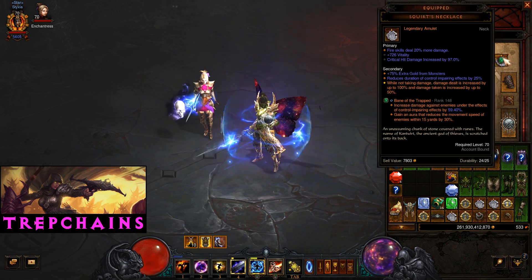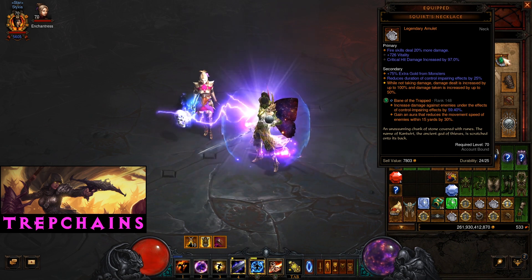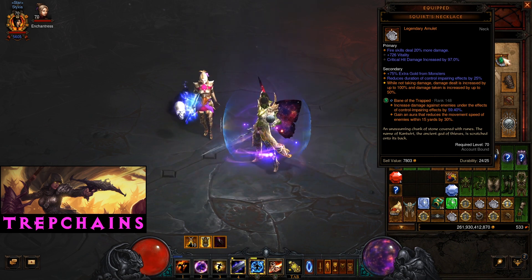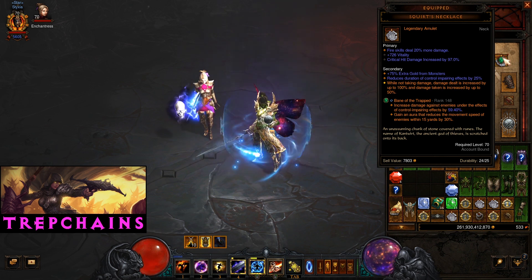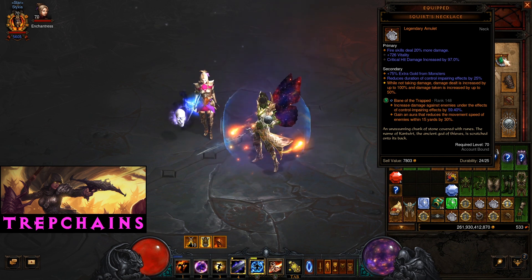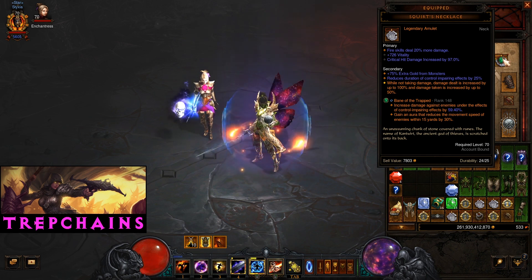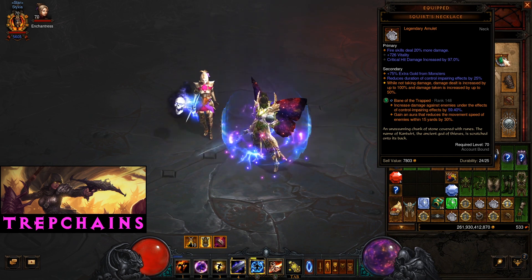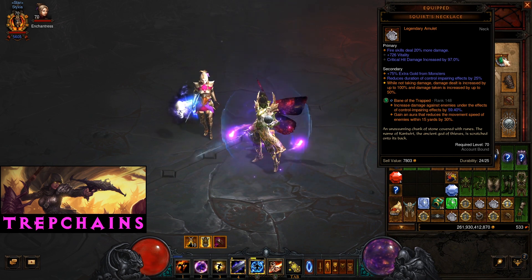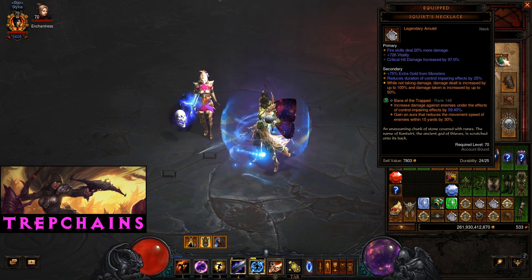Running Squirt's Necklace. You do want to keep this up — it's one of the reasons you want to move around. It depends a little on the affixes and how many ranged mobs you have, and how easy it is to keep up. Some runs I've had it up pretty much the majority of the time. Other runs, just like now, I didn't keep it up nearly as well as I should have. What you want on that is probably elemental damage, crit hit damage, and crit hit chance. So this one isn't quite ideal, but it is what it is.